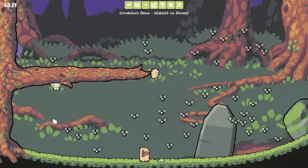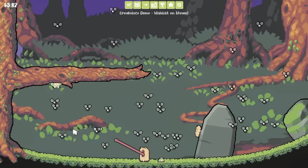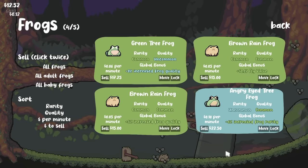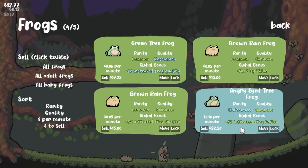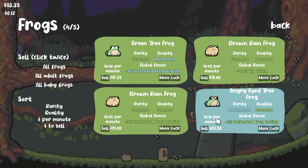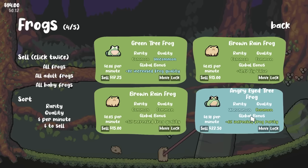Maybe I can get lucky and just find frogs that increase the fly value — like every single frog will increase value — that way we'll make a fortune off every single fly. We found our first uncommon: angry eyed tree frog. That's a very descriptive name. We get 6% increased frog rarity, which is actually really nice, and 10 cents per minute, so he's actually considerably better. He's worth a lot to sell as well, but we're gonna keep him because that rarity is huge.